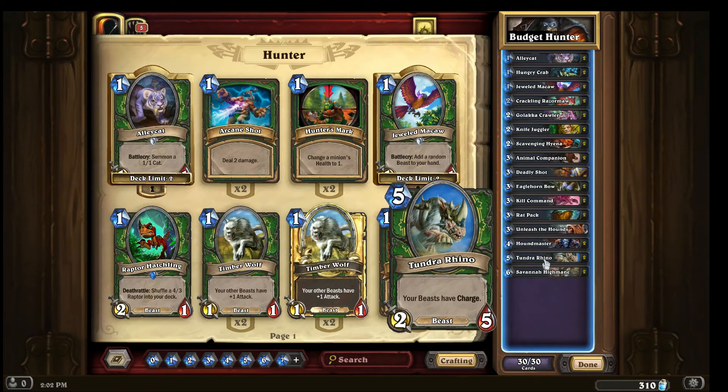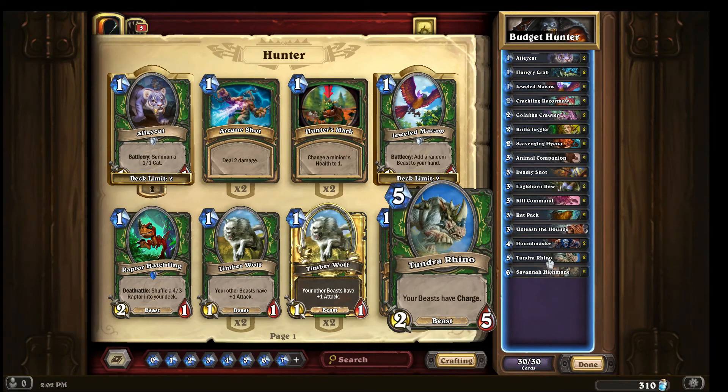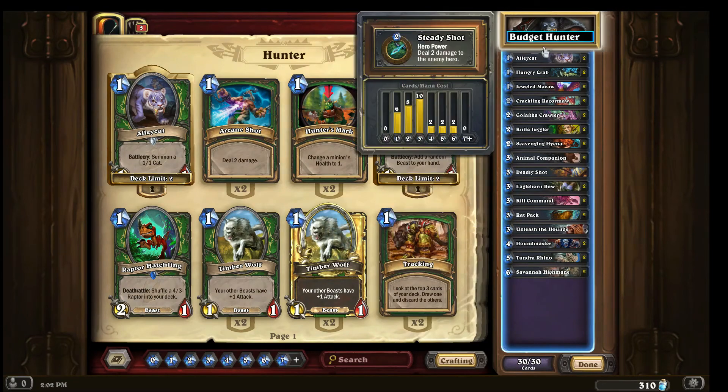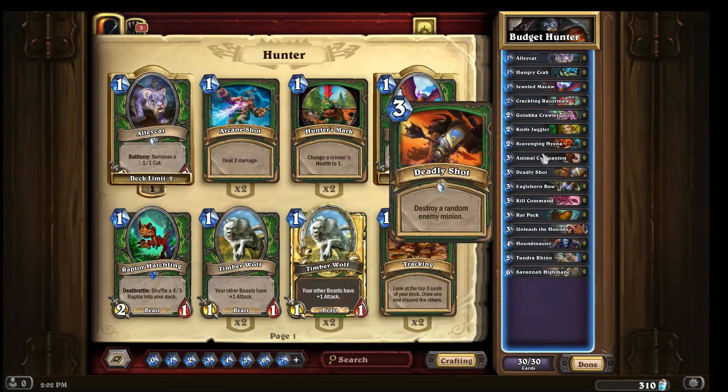Then you have tundra rhino — a 2/5 with charge and it's a beast. There have been great combos: I've plopped out a Savannah Highmane, thrown it at the hero or for removal, gotten the two hyenas with charge from tundra rhino out, and just threw a lot of damage. Tundra rhino is especially powerful when it sticks on the board.